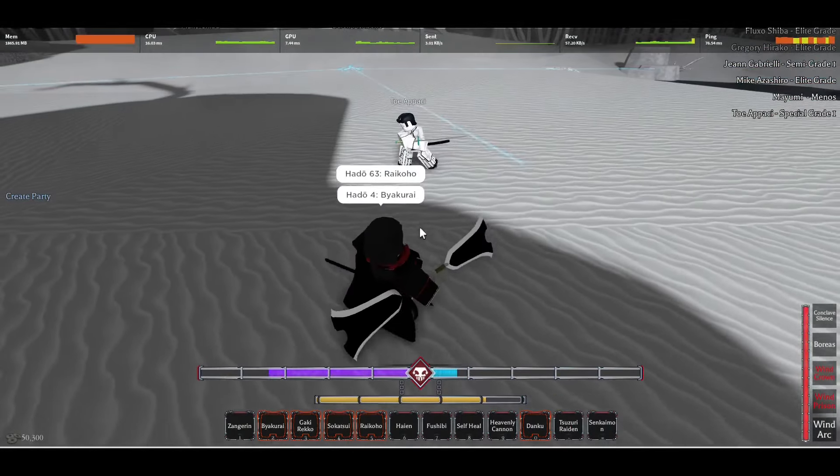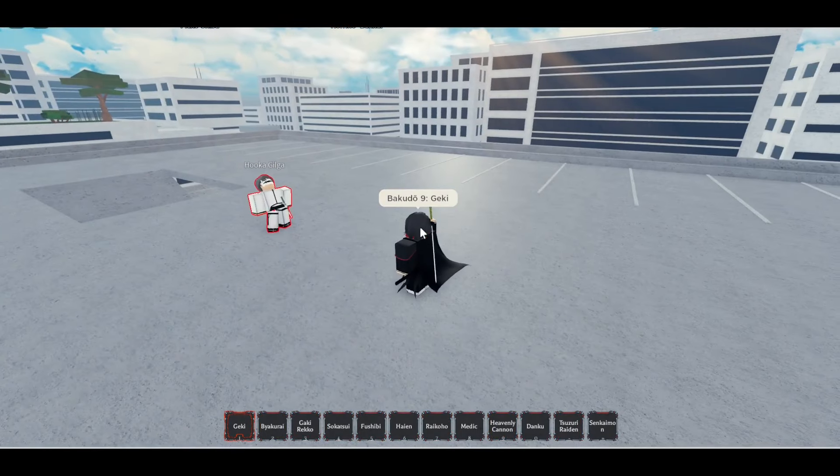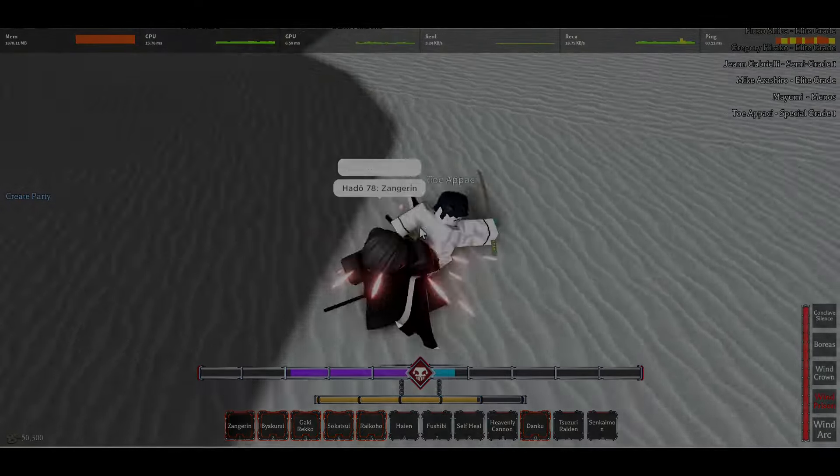Our first Bakudo sealing move. Geki allows you to stun enemies who are flash-stepping away from you, if you can catch them with your mouse. It's a good stun, but is blockable, situational, and has a high startup time. So overall, not a really good move, but you can surely find some good uses for it.